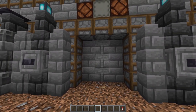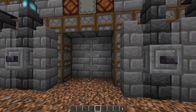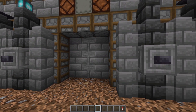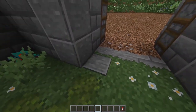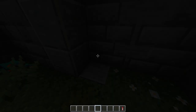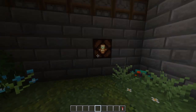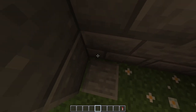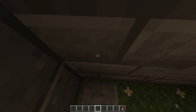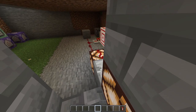Next we have a 3x3 piston door. The design is not mine and I don't remember the video I saw it from — it was a while back. This thing opens from the button and from this pressure plate, and if you put it upside down it turns it off. I made the lock system though — let me show you.